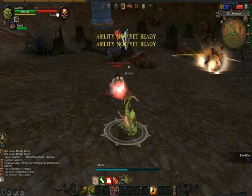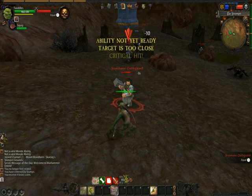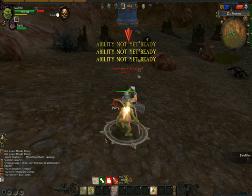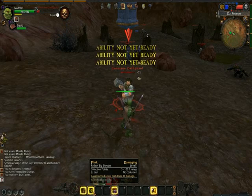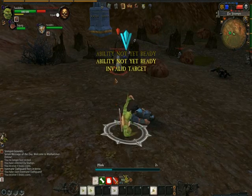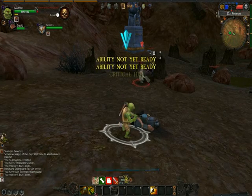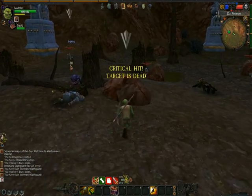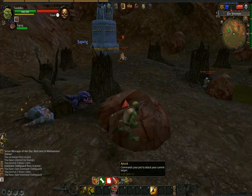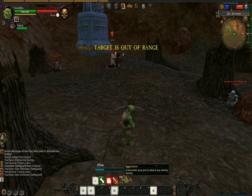The Squig Herder can do a ridiculous amount of damage, though you can't really take too much damage — at this level you really won't see much of a difference. One thing I think is quite fair is that he does have a minimum range on his ranged attacks. So if an enemy manages to close into melee range, you're stuck using melee until you can run away and get out of there. The squig pet is capable of holding his own quite well — you can set up his status as well.